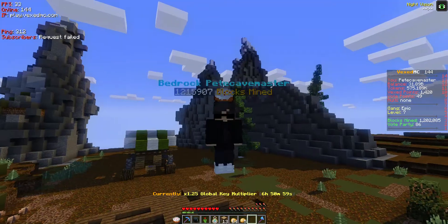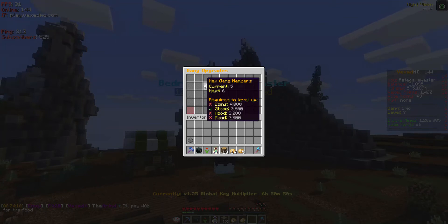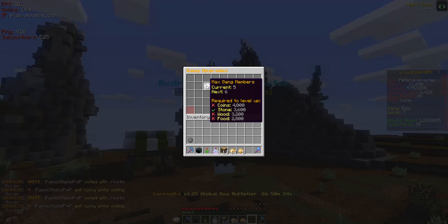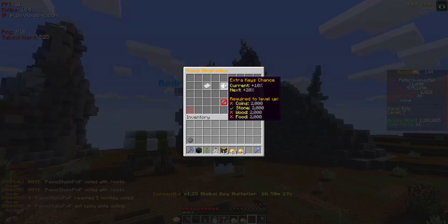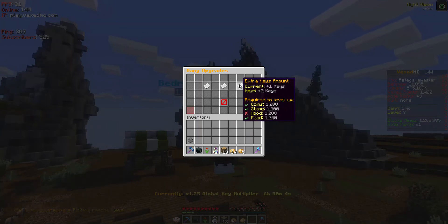Gang upgrades is a great place to go if you have enough materials. Max gang members — I believe you can get up to about 15 gang members, which is pretty insane, but you have to level it up a lot. For example, to get to six members you need 4,000 coins, 3,600 stone, 3,200 wood, and 2,800 food, so that takes a lot of time. You also have extra keys chance — leveling up gives another 10% chance to get more keys, and plus two keys every time you get a lucky instead of plus one.